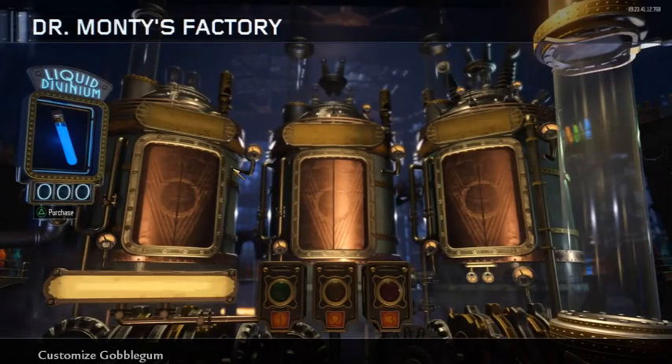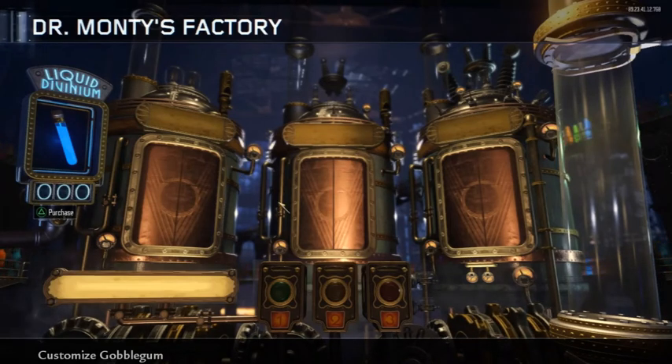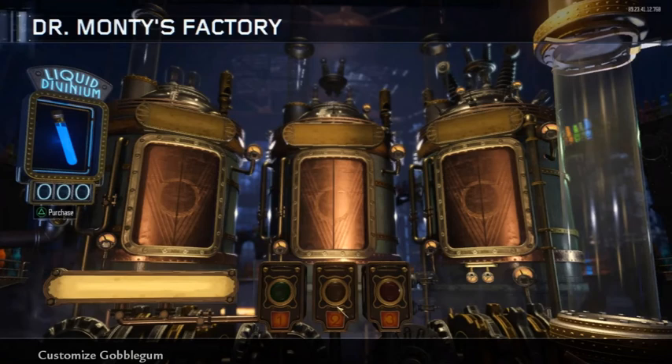I'm finally almost completely done with this. I have all the spins done. The gums show up — the ones that you're going to get — and come down the tube. I'm going to have it where it's actually behind the tube, or at least looks like it; right now it's just coming through it. I still have the Divinium to do, and to make it so when you're spinning the different spins, those buttons light up.